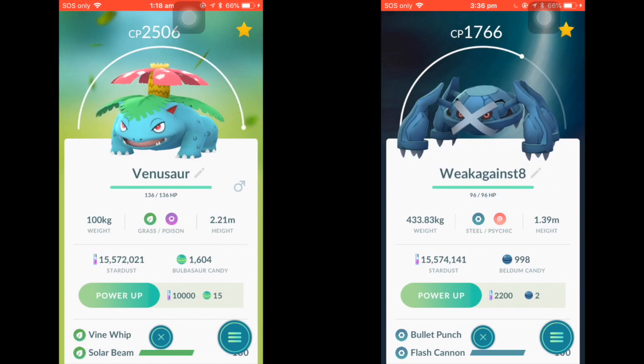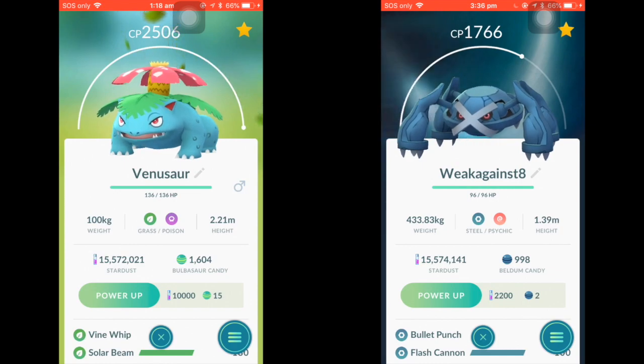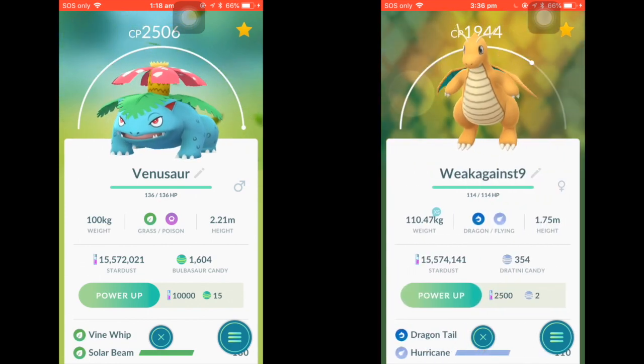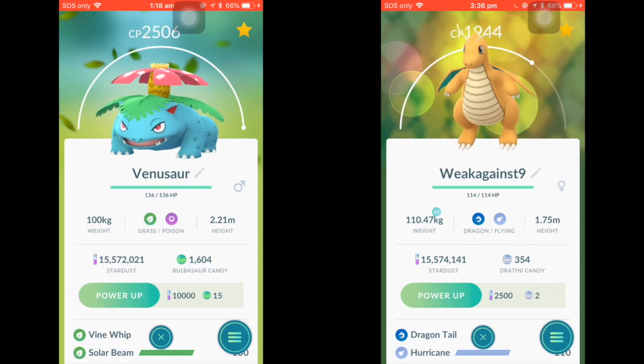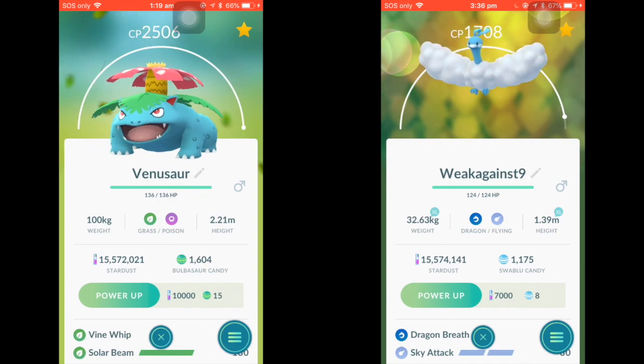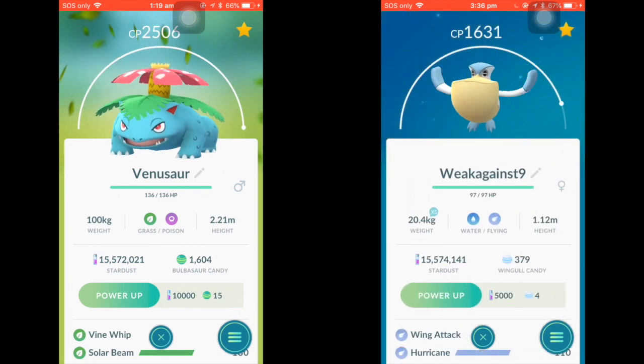Steel types completely wall Venusaur due to its move pool — Pokemon like Scizor and Metagross have both the typing and moveset advantage over Venusaur. One more weakness many people don't touch on is Flying types. While Flying isn't very relevant in the current meta, you might come across in PvP or gyms a Dragonite with Hurricane, Shiftry with Hurricane, Altaria, Skarmory, or Pelipper with Sky Attack — all of which will hurt Venusaur.